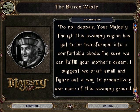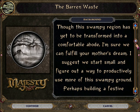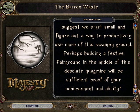Do not despair, Your Majesty. Though this swampy region has yet to be transformed into a comfortable abode, I'm sure we can fulfill your mother's dream. I suggest we start small and figure out a way to productively use more of this swampy ground. Perhaps building a festive fairground in the middle of this desolate quagmire will be sufficient proof of your achievement and ability.